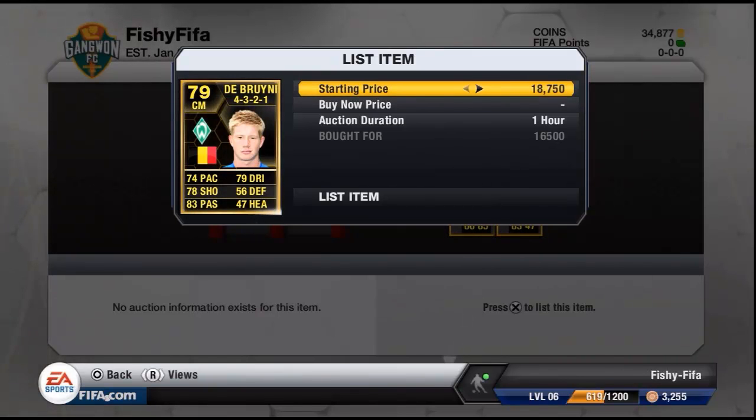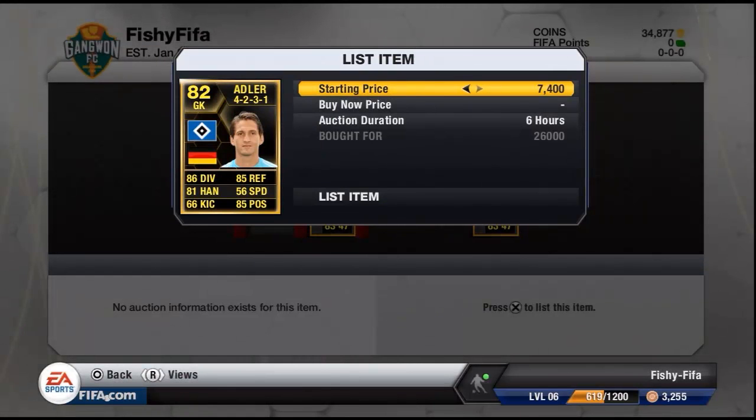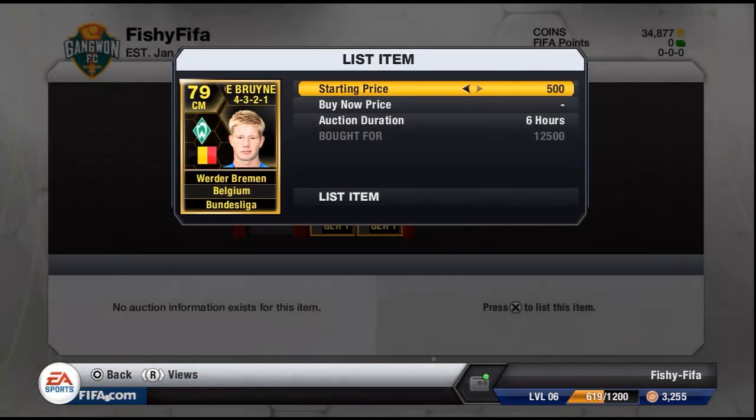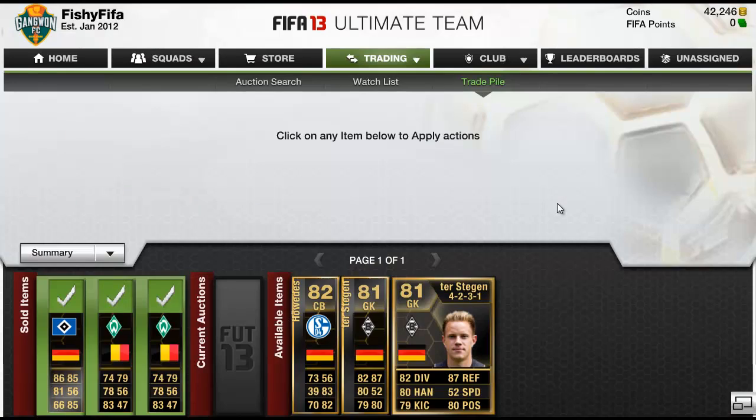I'll be doing a dual series with Rotoshaw or Harry, so we'll need three suggestions for players to build around. We're going to do a hybrid squad each, and if you could suggest three players you'd like to see us build a hybrid around — the budget is £50,000 for a whole team, so maybe three players at £5,000 each. Leave that in the comments, it would be absolutely fantastic.